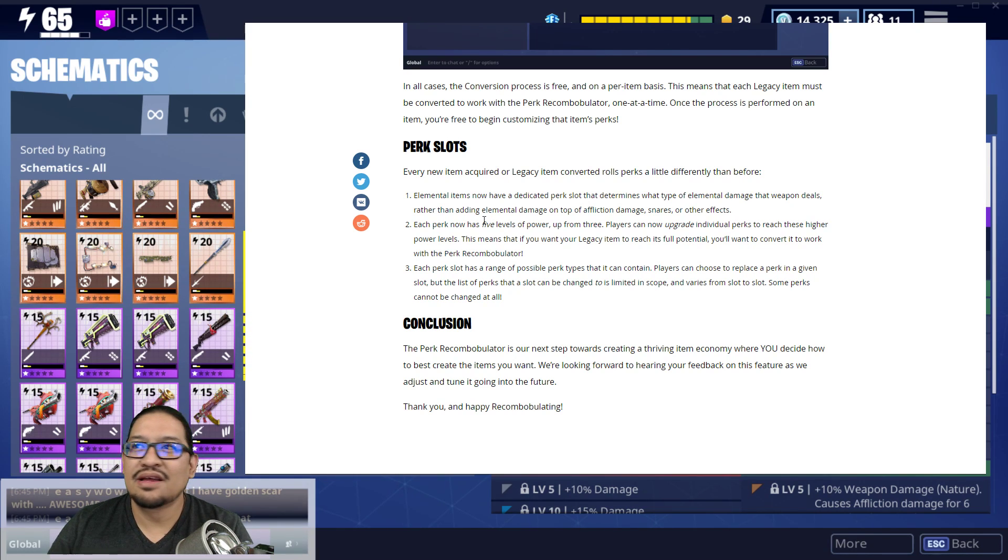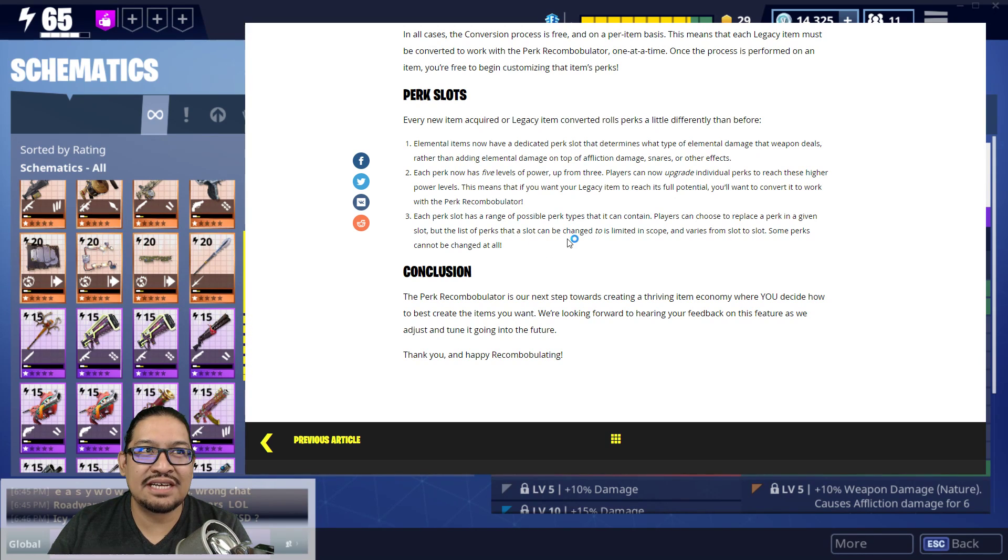Every new item acquired, or legacy item converted, rolls perks a little differently than before. Elemental items now have a dedicated perk slot that determines what type of elemental damage the weapon deals, rather than adding elemental damage on top of affliction or snares. Each perk now has five power levels, up from three — players can upgrade individual perks to reach these higher levels. Each perk slot has a range of possible perk types it can contain; some perks cannot be changed at all.